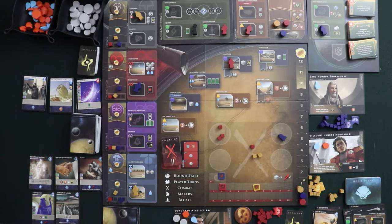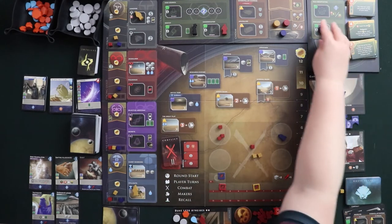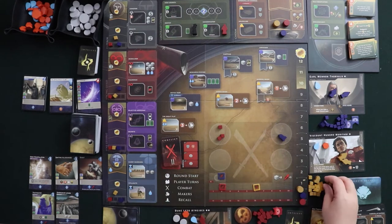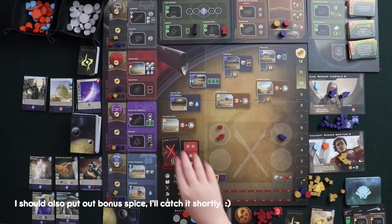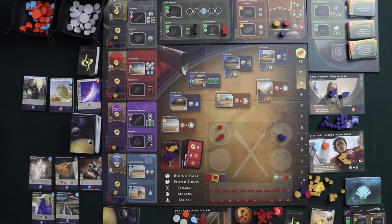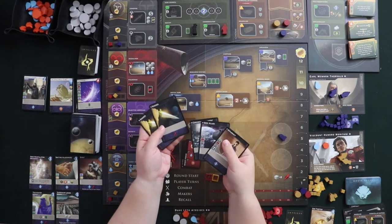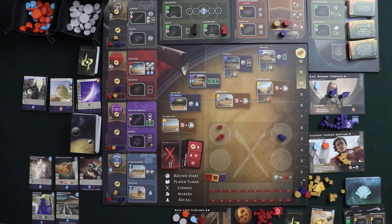That was one full round. Now we clean up: everybody discards everything, we get all our agents back. All the troops in combat die — they go back to supply because if they're in combat, they die. Everything resets to zero, nobody has any victory points yet. We look at our next conflict card, and this one is for a victory point — so this is going to be a highly aggressive turn for me because I really want those victory points. Then I draw my next hand of five. First player is also going to rotate.